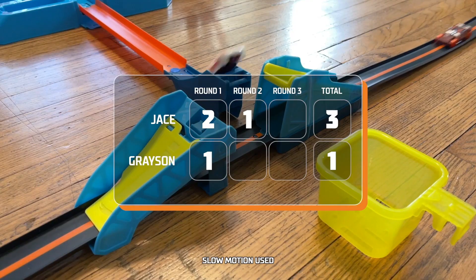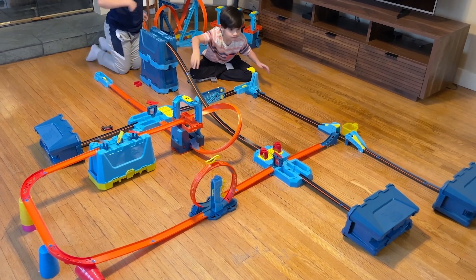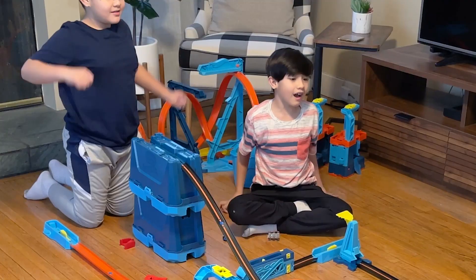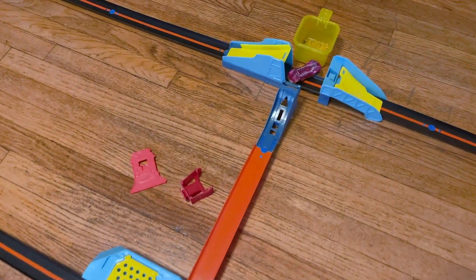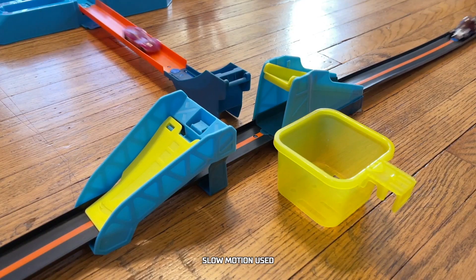That was awesome! 3, 2, 1, go! If Jace makes this next one, he'll really extend his lead. So close! Grayson got the block! We gotta see that again. Head Gasket heads off ClearSpeeder at the goal line.